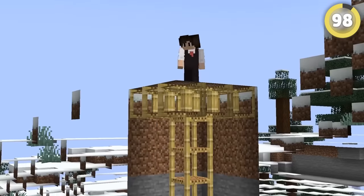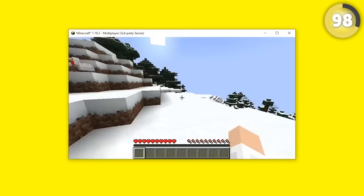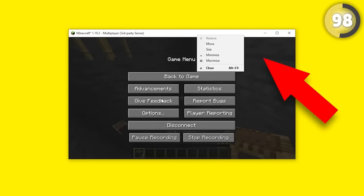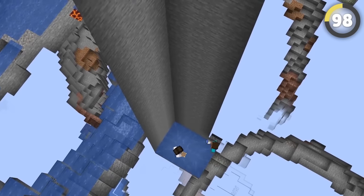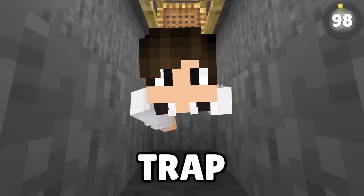Watch out for pitfall traps! If the floor disappears under you, do this crazy flying glitch: have the game in windowed mode, and when the floor falls away, right-click on the window bar at the top — you'll freeze in the air. You'll need a fellow home invader to put a block under you so when you click on the game to unfreeze, you'll land safe and sound.